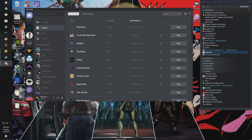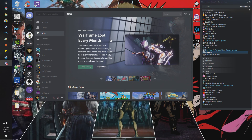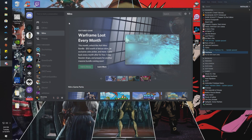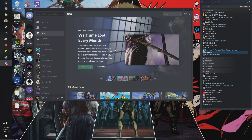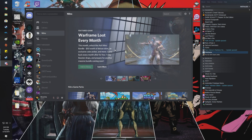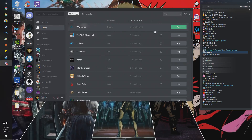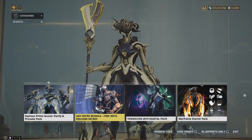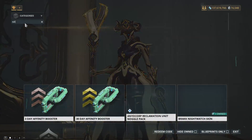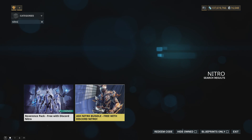Before we talk about what's in the bundle, let's talk about how you actually get it. You'll need to sign up for Discord Nitro. After that, there are multiple ways to get the bonus. If you have the game installed through Steam, you can get it that way — the link in the description explains how. If you're not on Steam, you can go to your library, start Warframe, log in, head to the market, and search 'nitro' to see all the bundles.